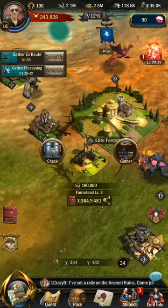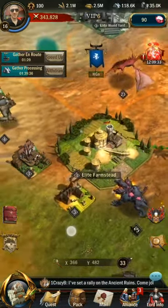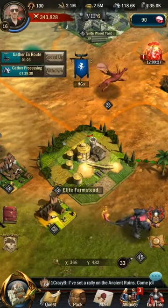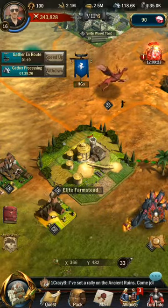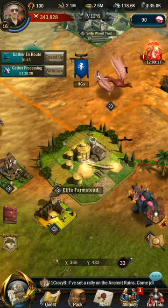Note that small buildings will disappear from the map after they are depleted. But those big alliance resource buildings will not disappear — they will recover resources in a few hours so you will be able to gather from them again.